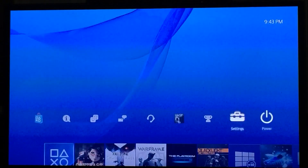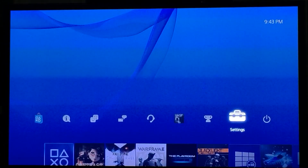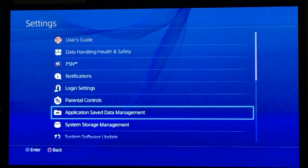They didn't forget it — they just decided to put it in a really stupid place. What I'm about to show you should have been easily accessible in that share menu; it would have made life so much easier. But anyway, hit Settings and go to your System Storage Management.